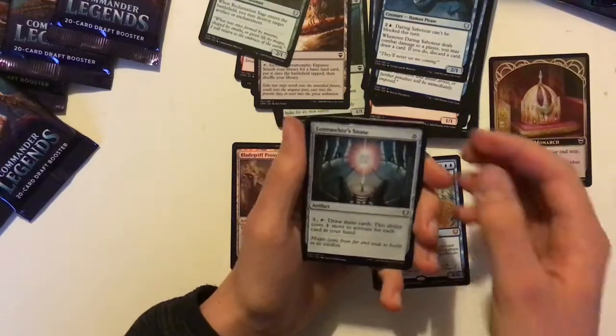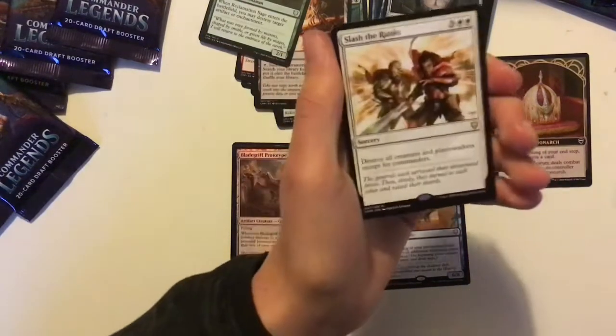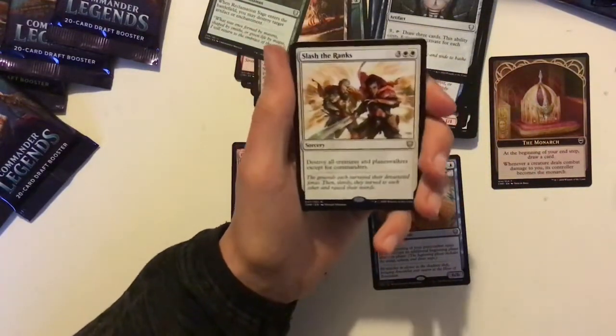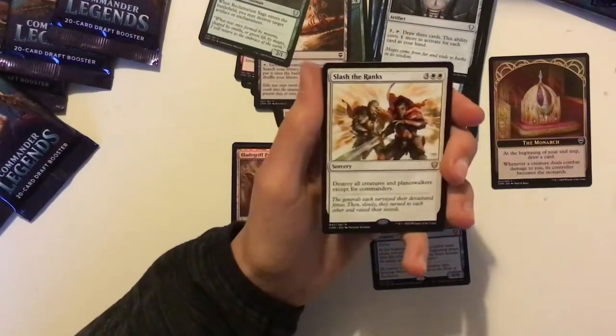Loreseeker's Stone — it's good in mono-red decks. Slash the Ranks — destroy all creatures and planeswalkers except commanders. So you can keep your best cards around, your commanders. Probably quite good in a partner deck because you get to keep more things on the board than everyone else.